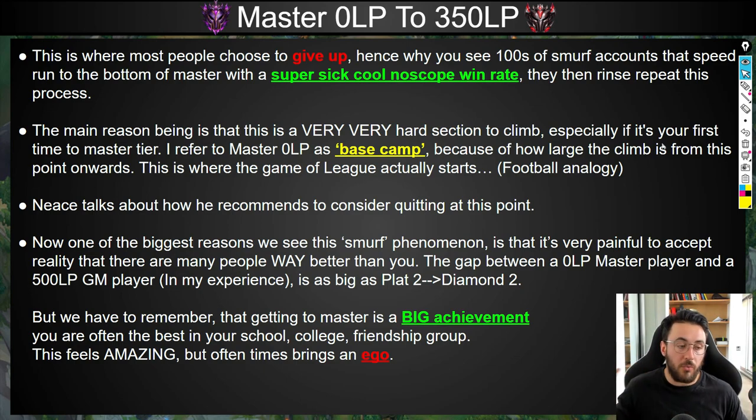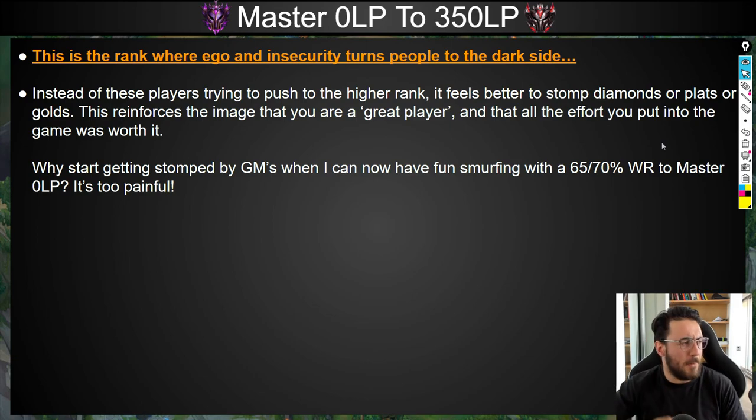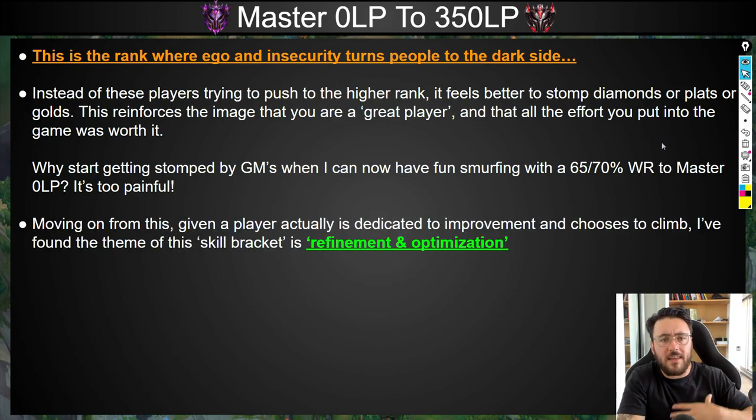Getting to Master tier is a massive achievement — not many people can do this. But when you make this achievement, you know in the back of your mind you're probably the best in your school, your college, your friendship group. This feels amazing but often brings about an ego. This is the rank where ego and insecurity turns people to the dark side. Instead of pushing to higher ranks, it feels better to stomp Diamonds or Platinums, because it reinforces the image that you're a great player and all the effort was worth it. Why get stomped by Grand Masters when you can smurf with a 65-70% win rate? This ego insecurity really starts to take over.